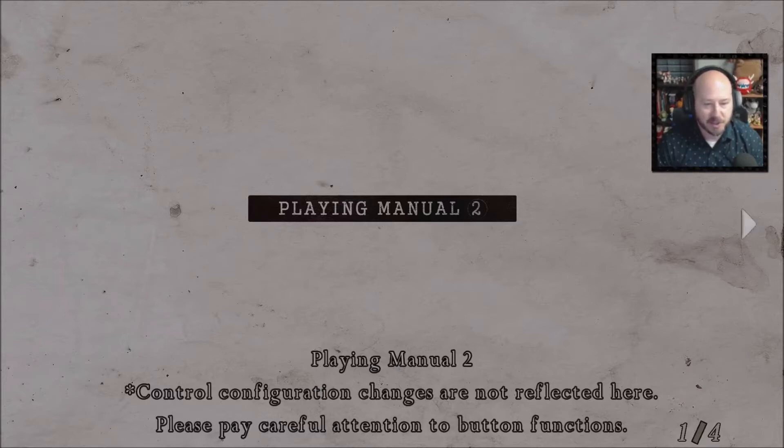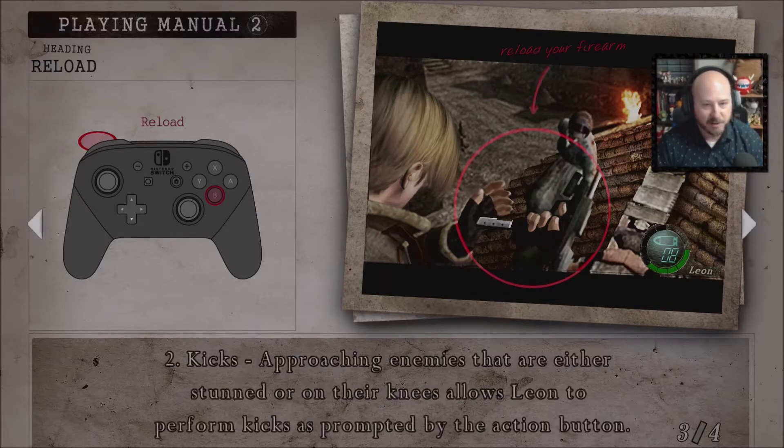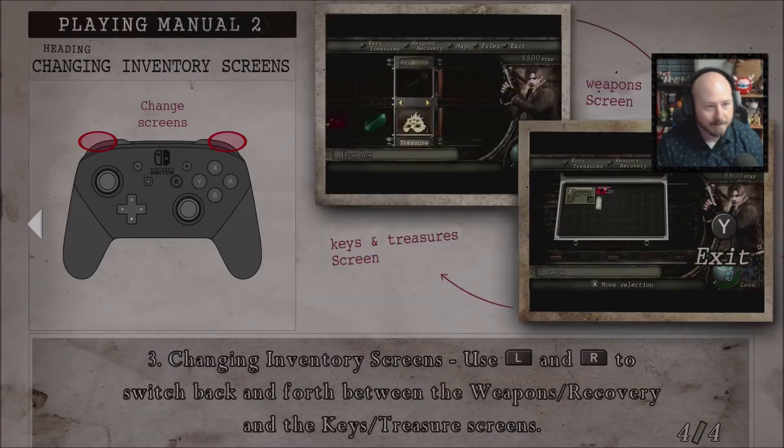So they're talking about control configuration — changes are not reflected here. Reloading: press B button while holding ZL to reload your firearm. I had to figure that out on my own because we've already killed so many dudes by that point. Oh, you can kick! Kicks on approaching enemies that are either stunned or on their knees allow Leon to perform kicks as prompted by the action button. And changing your inventory screens — use L and R to switch back and forth between the weapons/recovery and the key/treasure screens. I think I can handle that.